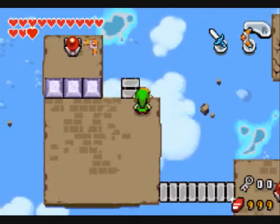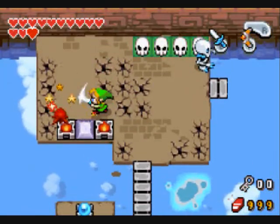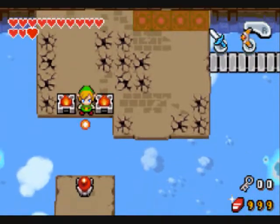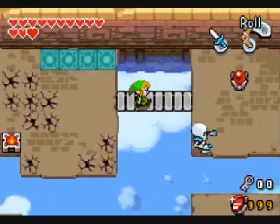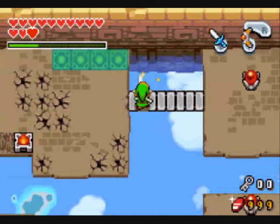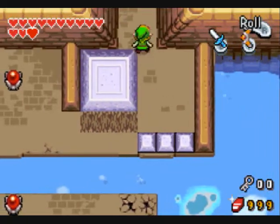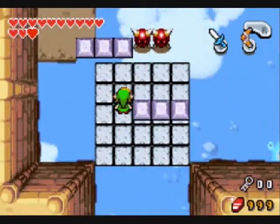You can use boomerang, arrows, or bombs to press the switches, so we've got a puzzle here. I need to push that rock - or stone, whatever it is. This place isn't really that difficult; it's just that there's a lot to do.